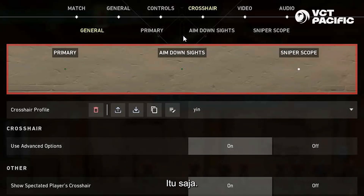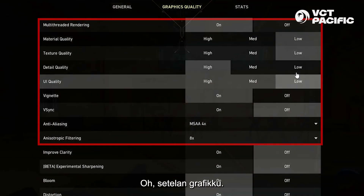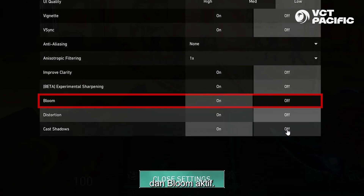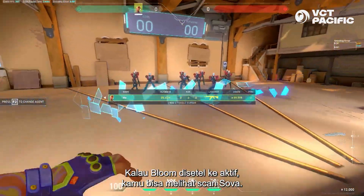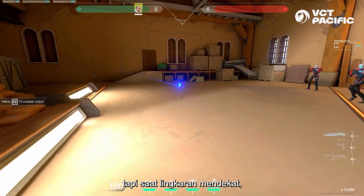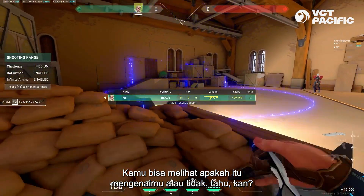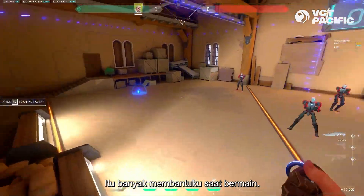Crosshair: dot 2, that's it. Sniper scope: quiet. My graphics settings — I have it all on low, and bloom on. So when you have bloom on, you can actually see the storm scan. When the circle is approaching you, you can see it — you can see if it hits you or not. So bloom on, it helps me a lot in game.